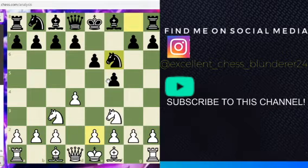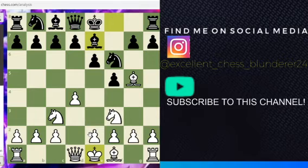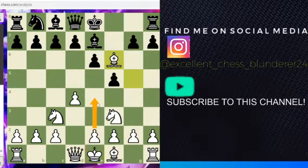Black plays knight f6, just developing and controlling this square. And now bishop g5, wanting to eliminate this knight so he can play e4. Perhaps if he doesn't want to give up his bishop pair, maybe he wants to play e3 and just doesn't want to lock his bishop out. Black responds with bishop e7, and now bishop takes — so he definitely wants to play e4 now.